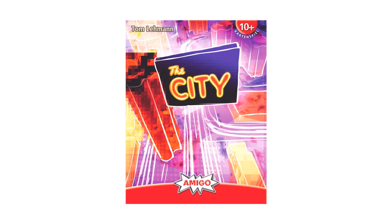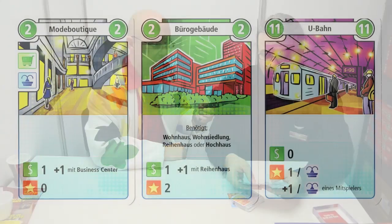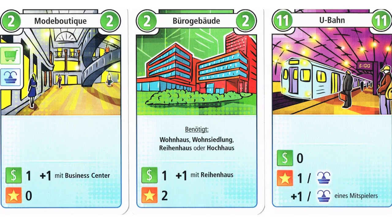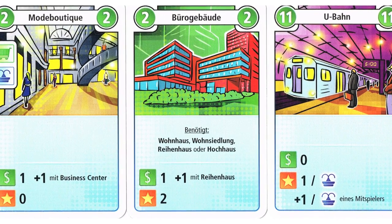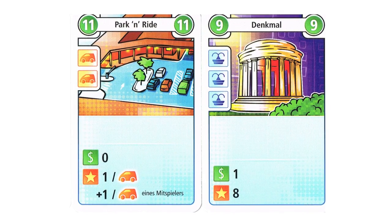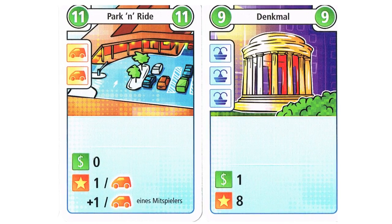Let me pick The City first. It's the new game from Tom Lehman, known for Race for the Galaxy. It's a card game where you build your own city. Every player gets hand cards, chooses one card to lay out each turn. When everybody has chosen a card, it's revealed simultaneously. Then you pay for the card, build it, get income, victory points, and then the next round starts. It's a very easy flow.